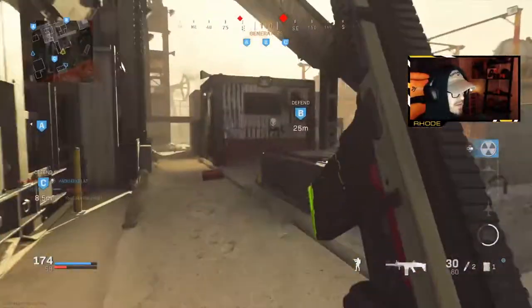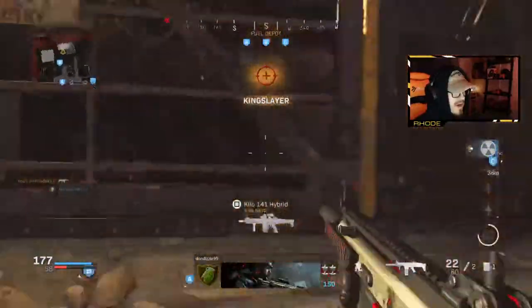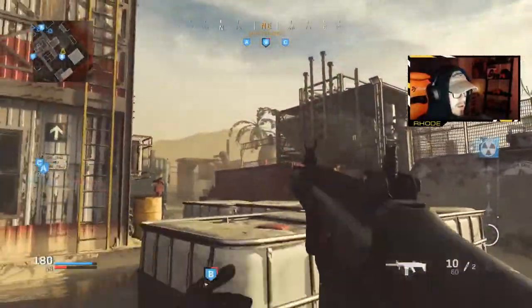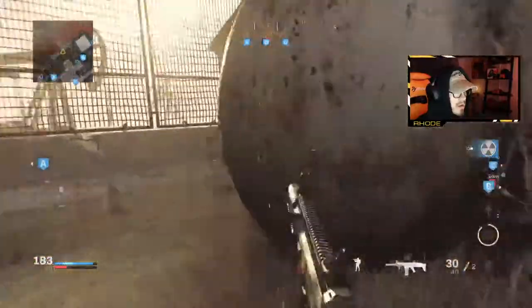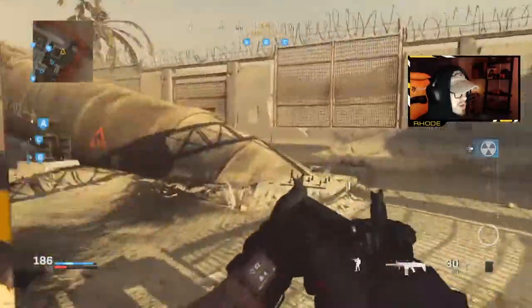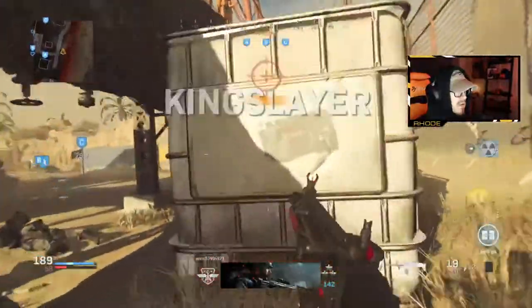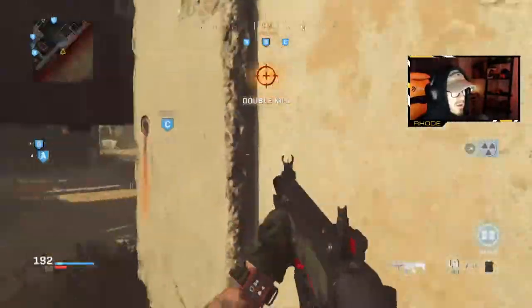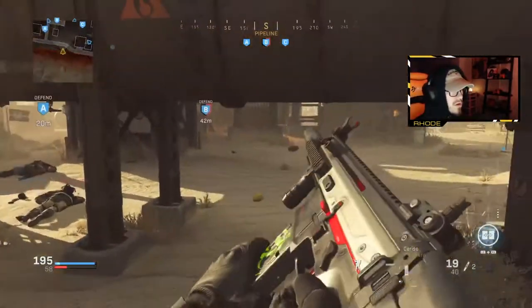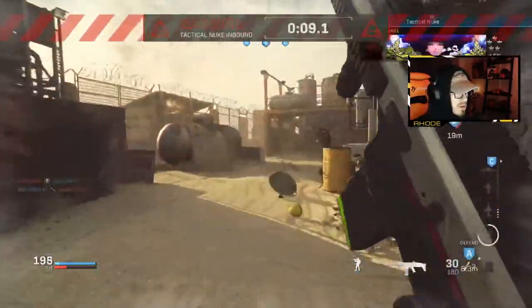Nobody's going to join — the game's almost over, but I'm going to try not to cap. I don't know where they're going to spawn, to be honest. Probably at C. Yeah, this thing's really powerful. I'm going to call in the nuke actually. In the game. There we go — tactical nuke with the SCAR Cerises. Really powerful, man.